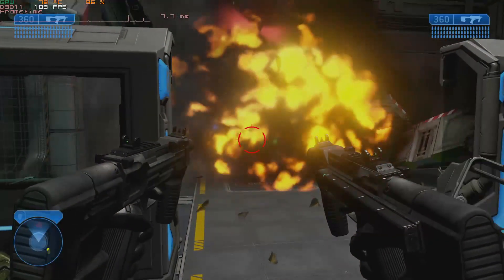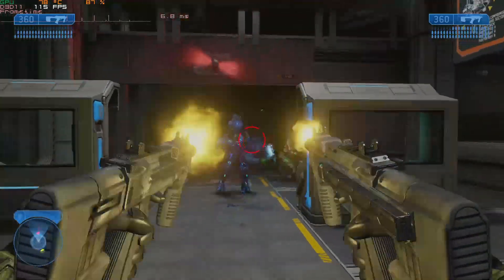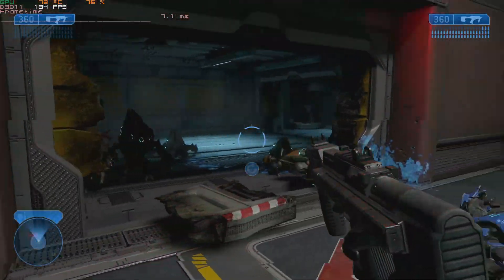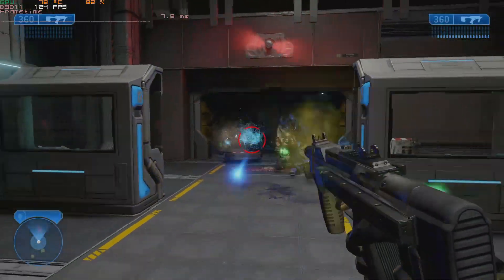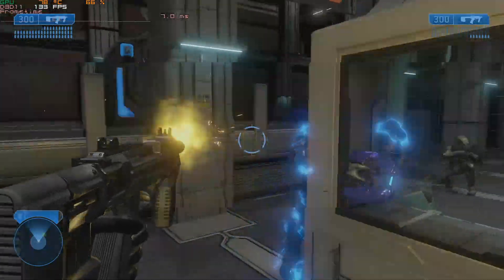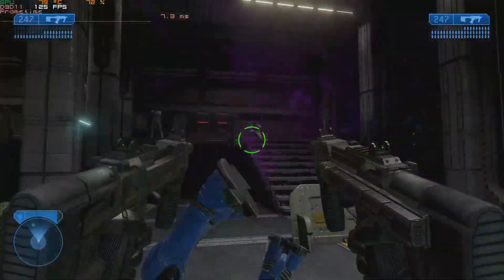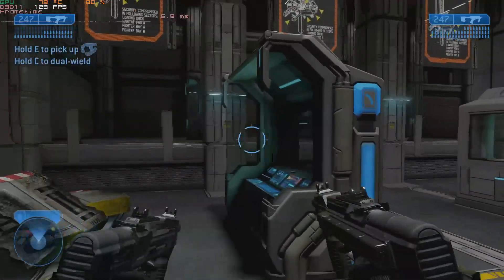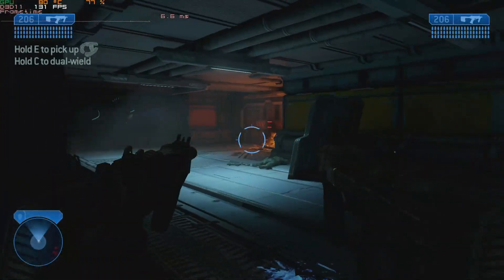Taking a look at Halo 2 running on the Master Chief Collection at high frame rate mode, you can expect 115-120 FPS in most situations, dipping briefly into the upper 90s when the action heats up. At 1080p highest quality settings with enhanced graphics turned on, you have no problem playing it on the W6400 or the RX 6400.